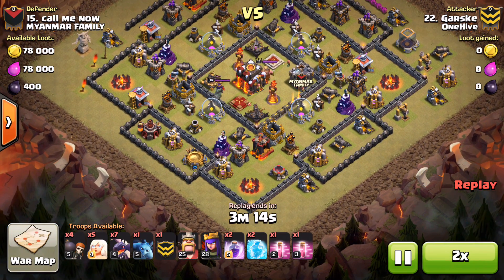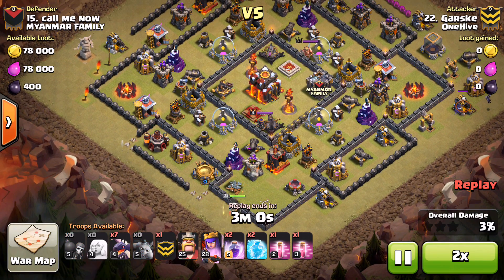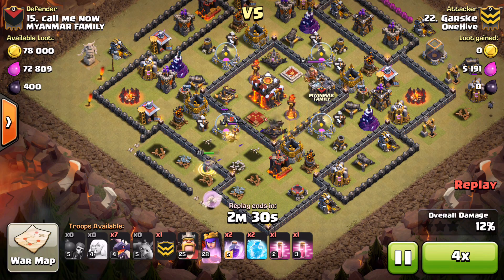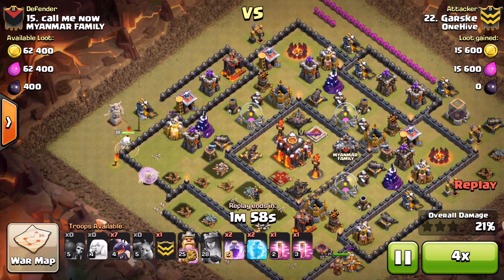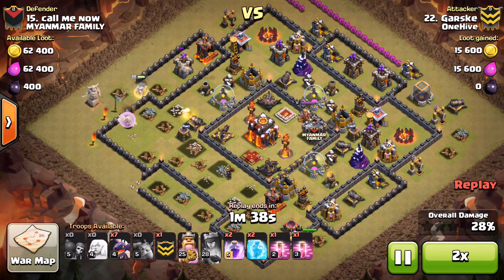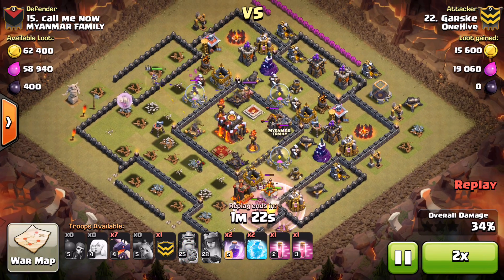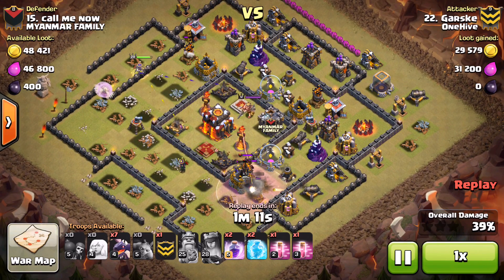All right, Garsk is up to the plate and does the same thing at the start - drops that queen down, lets her do her thing, works her way through. We'll fast-forward through all of this. He does have two rages, two freezes, and two haste spells. The queen goes down, starts healing back up, and he uses the ability - I'm not sure why, but he does. The queen gets healed back up, the king comes in from the bottom, no wall breakers needed since only the mortar is hitting him. The queen continues her way around the top and gets that second air defense.